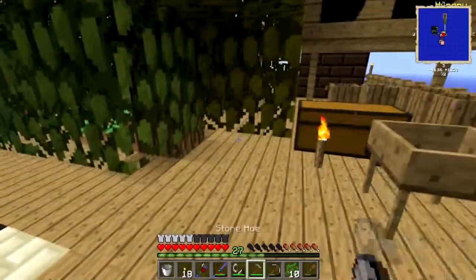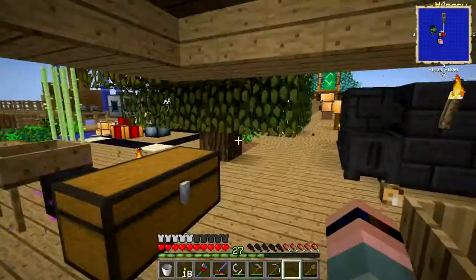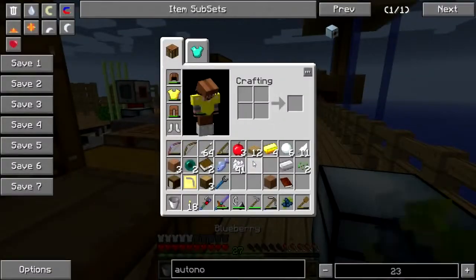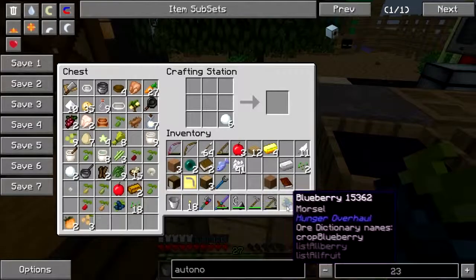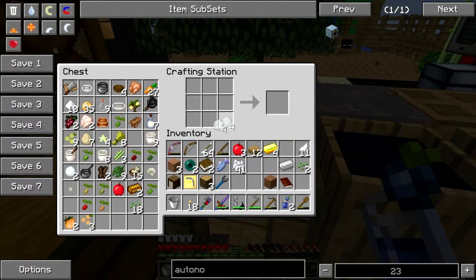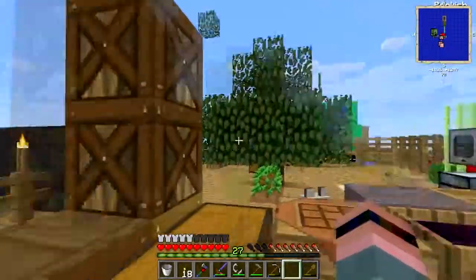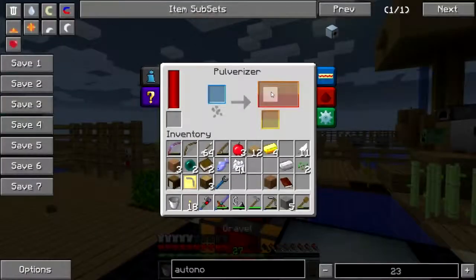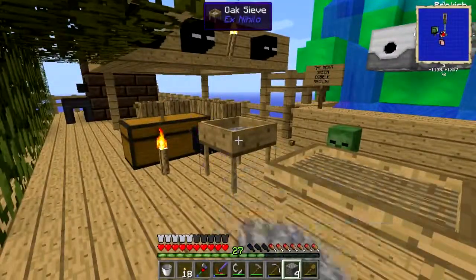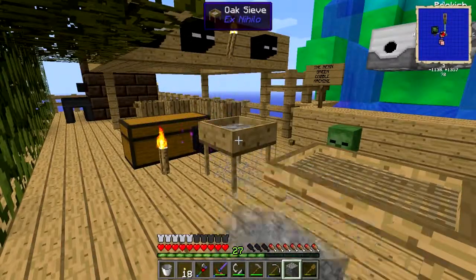Composting various items, getting rid of them. Making some smoothies. The gravel from the pulverizer ought to be done by now. Deciding whether to try for emeralds or make dust - let's try for emeralds. And... how about that! Found an emerald!